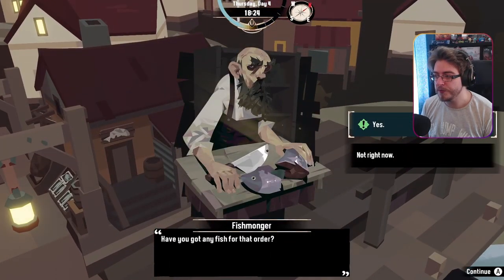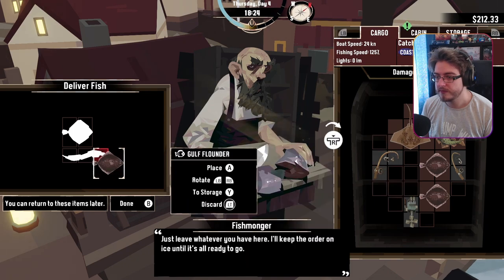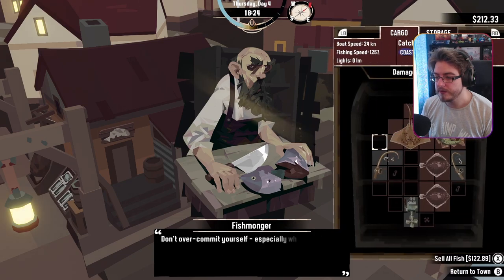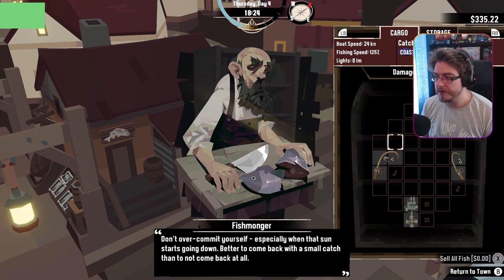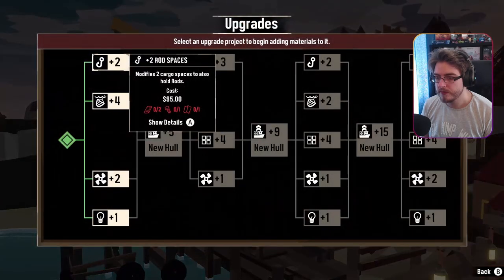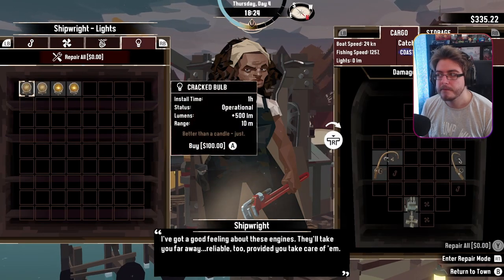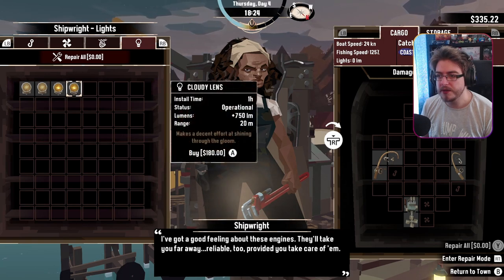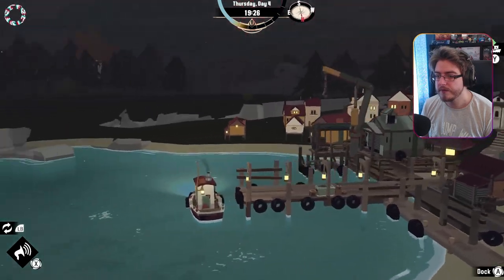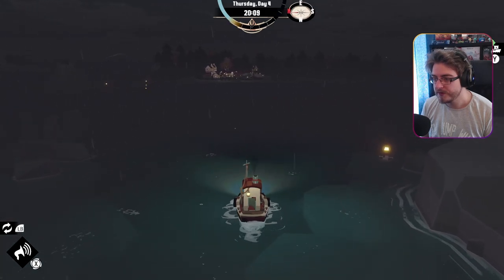Fishmonger — have you got any fish for that order? Yes. Leave whatever you have here, I'll keep the order on ice. Okay, cool. Come back when you've got everything. Sell everything. I want to go out and fish right now — I know it's gonna be night time but I think we're gonna need to catch the eel. I'm gonna buy one of these cloudy lenses and we're gonna undock. Oh look at that — we actually now have a better light on the front. That's really cool.